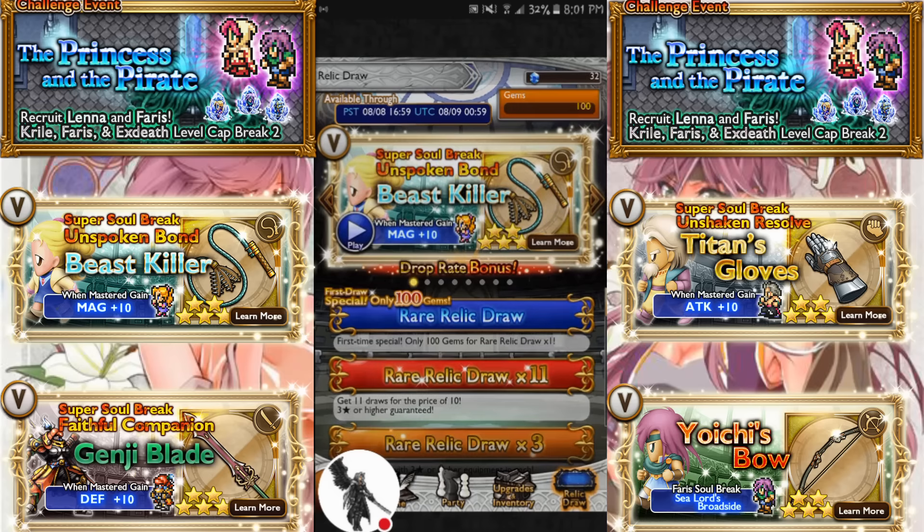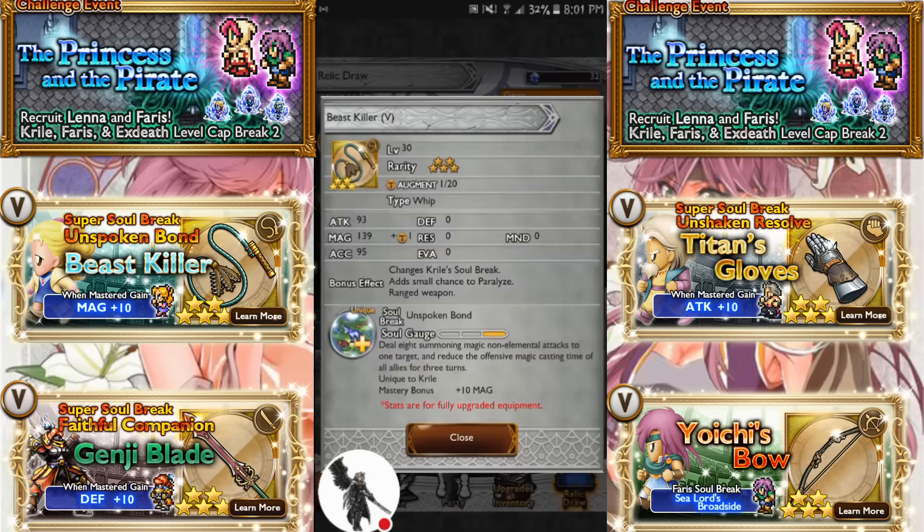Krill's Beast Killer, which gives Unspoken Bond. Deal 8 summoning magic non-elemental attacks to 1 target and reduce the offensive magic casting time of all allies for 3 turns. That's pretty damn good — 8 hits plus fast casting. That's not bad.